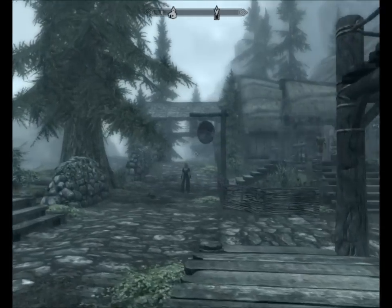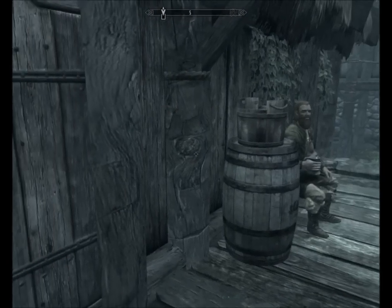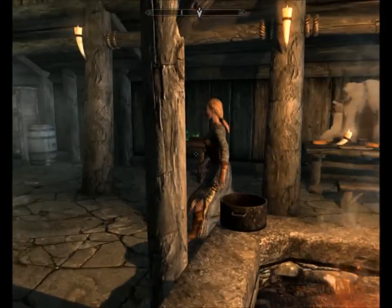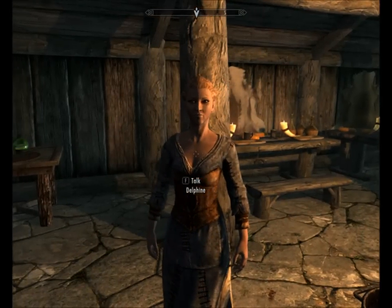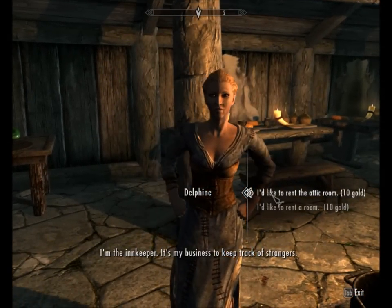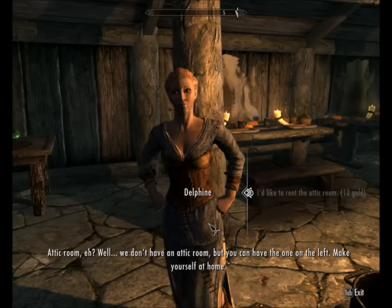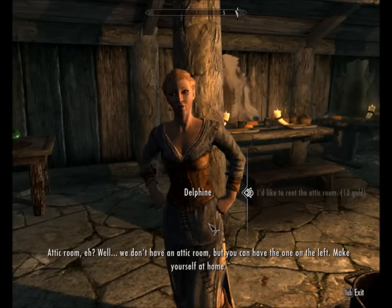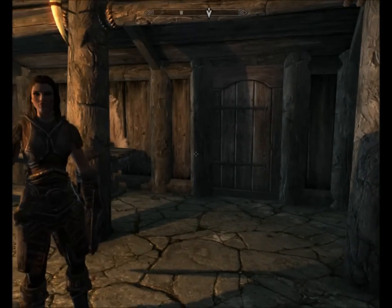I need to go to the inn - the one with the giant on the little sign - and rent the attic room. Who do I talk to to get an attic room? Delphine - I recognise that name. 'I'm the innkeeper, it's my business to keep track of strangers.' So I'd like to rent the attic room. 'Attic room, eh? Well, we don't have an attic room, but you can have the one on the left. Make yourself at home.' You don't have an attic room - am I in the wrong place?